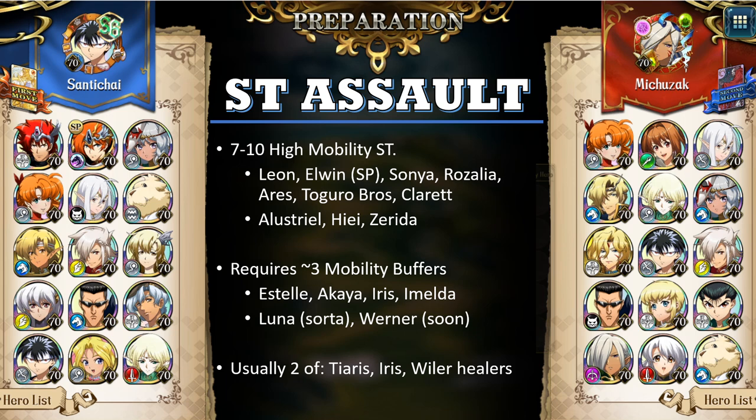Other mobility buffers that can be used include Luna, sort of. I say Luna is 'sort of' in large part because she is not a great single-target striker after that. If Luna has someone else faction buff for her, she can bring Raging Thunder, and then she is a very powerful single-target striker.